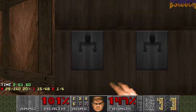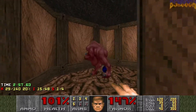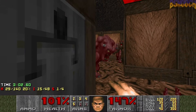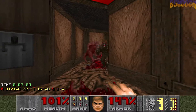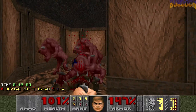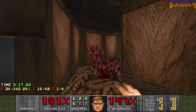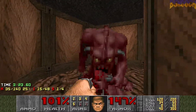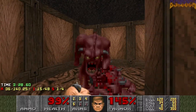These two switches raise those two pits. This one actually opens the door over here to proceed. There's a lot of pinkies and imps and stuff. Luckily for us, they all get stuck in this little corner here, so let's punch them out — try not to get bitten. Wasn't that bad though.